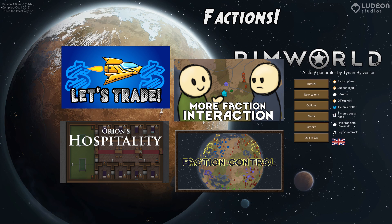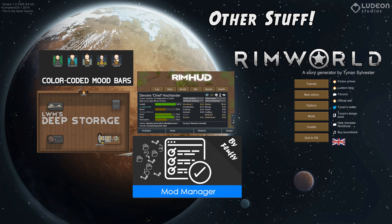We'll be sticking with the standard set of faction mods: Let's Trade adds some trade variety, More Faction Interaction gives a wider array of faction events, and Hospitality. I never really use many of Hospitality's features, but I like having visitors wandering around — it makes the world feel more alive. I'm also tweaking the world setup with Faction Control, adding a few more factions and having them grouped together a little more logically. The usual quality-of-life mods return, notably color-coded mood bars and Rim HUD.